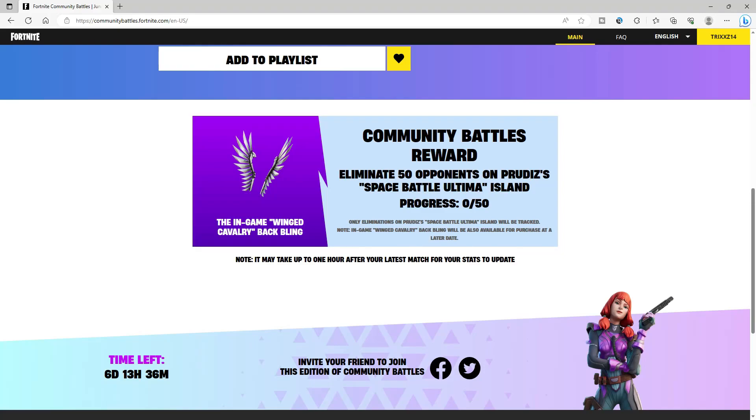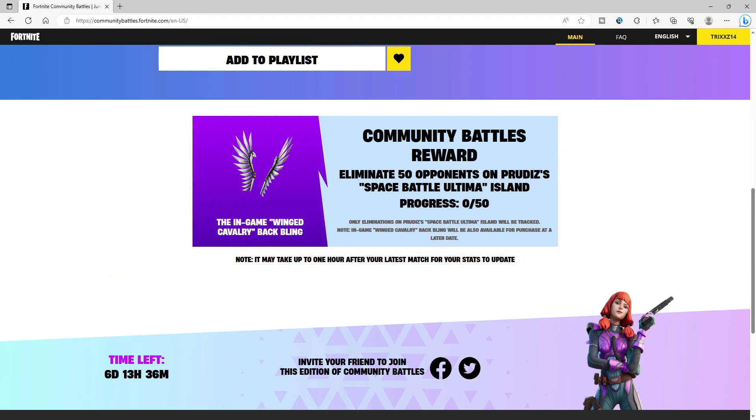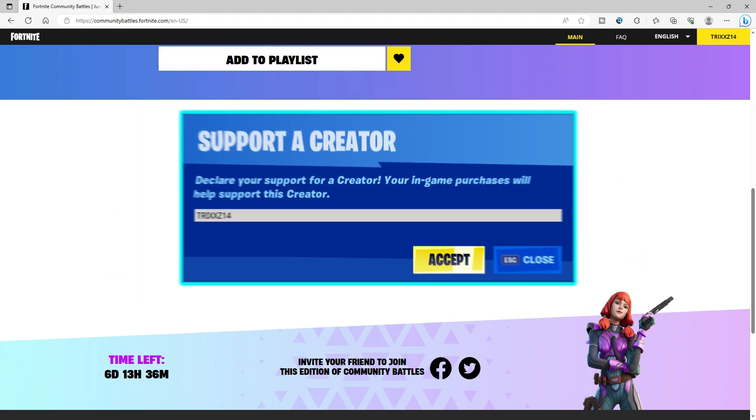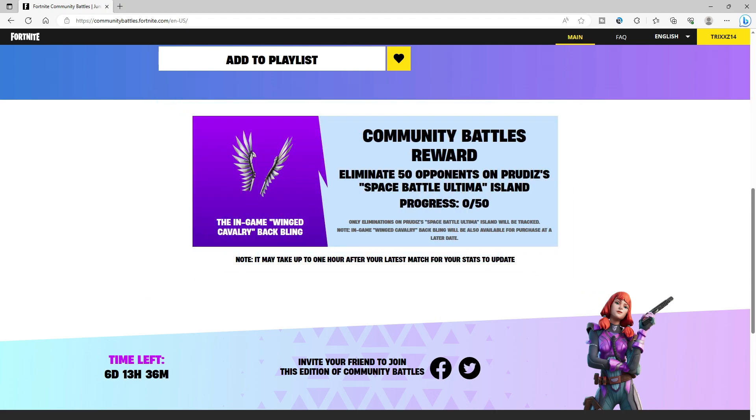Welcome back to the channel, hope you guys are having a great day. In today's video, I'm going to be showing you how to get these winged back blings. They look pretty nice and they're absolutely free. All you guys are gonna have to do — it's super easy — link in the description down below. It is going to be this website right here: communitybattles.fortnite.com.